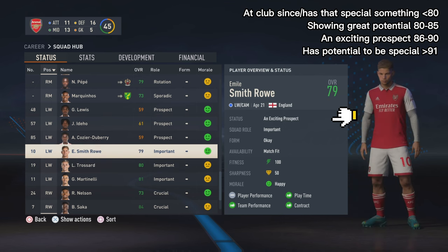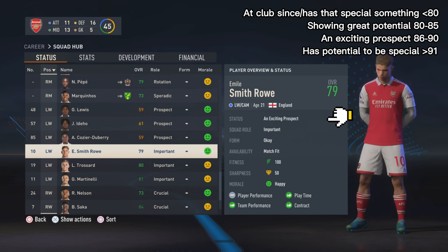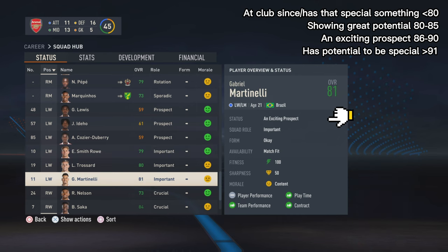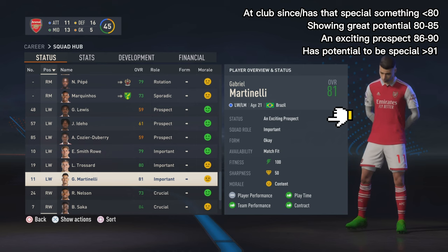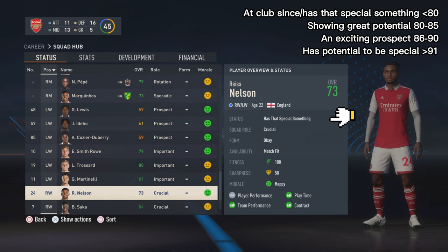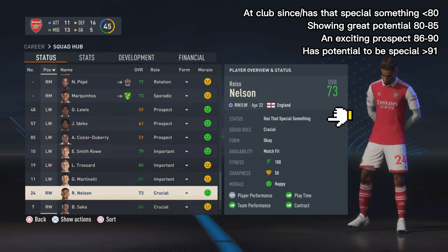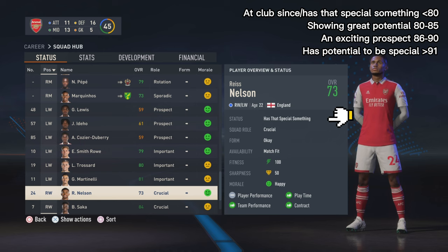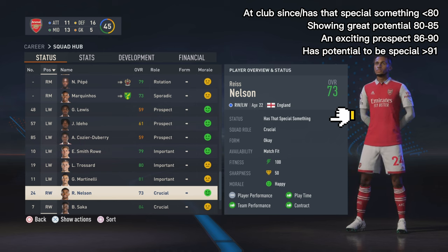First of all, you must know what the potential is. It is a value that a player can reach during the career and there are two types: the actual potential and the dynamic potential. The first is the potential that the player has at the beginning of the first season, and you can see this from the stats in the market hub. The second is based on the actual potential, but during the career it can downgrade or upgrade due to many factors. In this video we'll see some tips that can help to raise the dynamic potential.